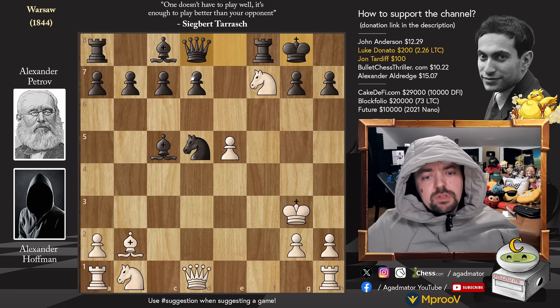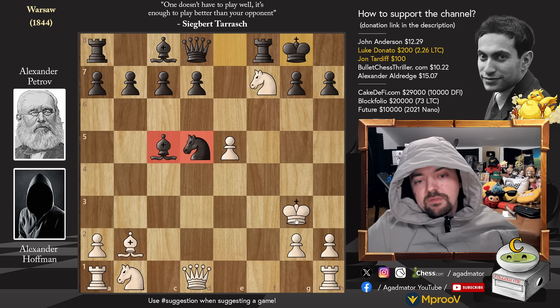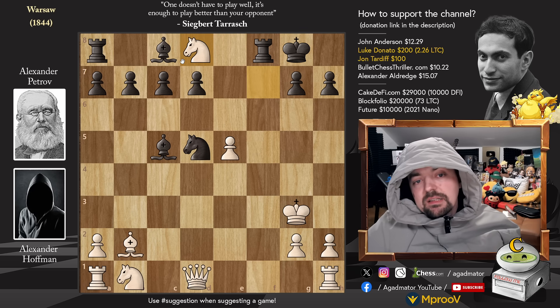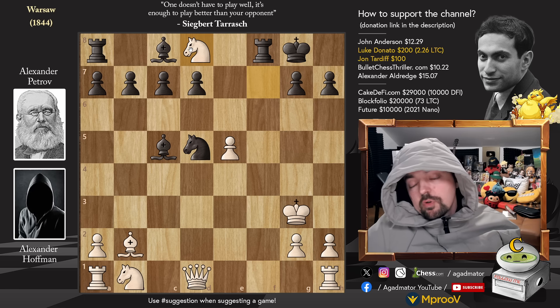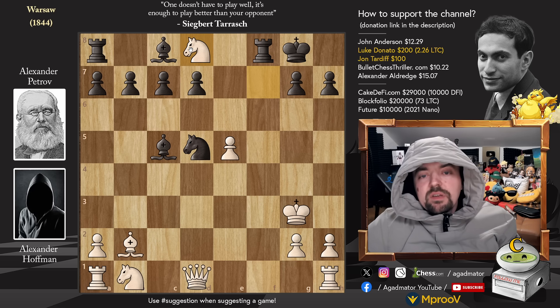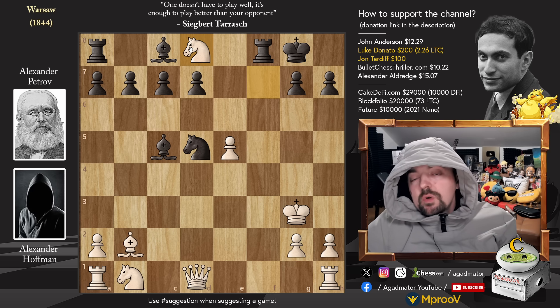After knight captures on f7, here comes the real move and why this is considered Alexander Petrov's immortal game - he just castled, sacrificing the queen on d8. It looks a bit weird; you have the knight and bishop in front of that king, maybe the rook, and perhaps the bishop comes into the game somehow. Knight captures on d8, and although this is not the best move, all other moves lose the game for white as well. Feel free to pause the video and try to find the cleanest way for black to win - it's actually a forced checkmate in 13.